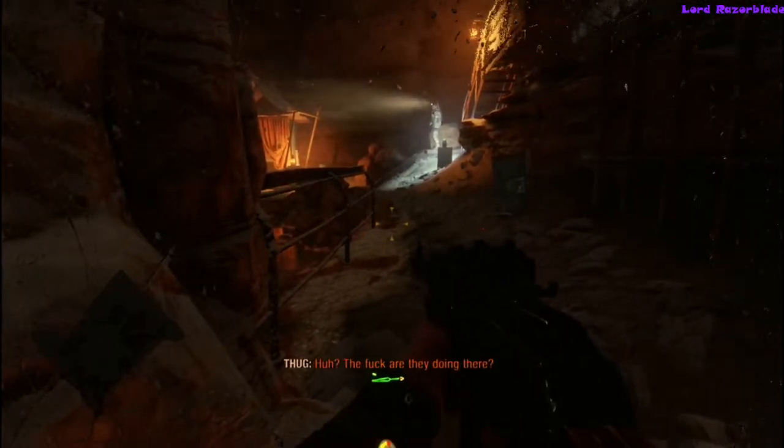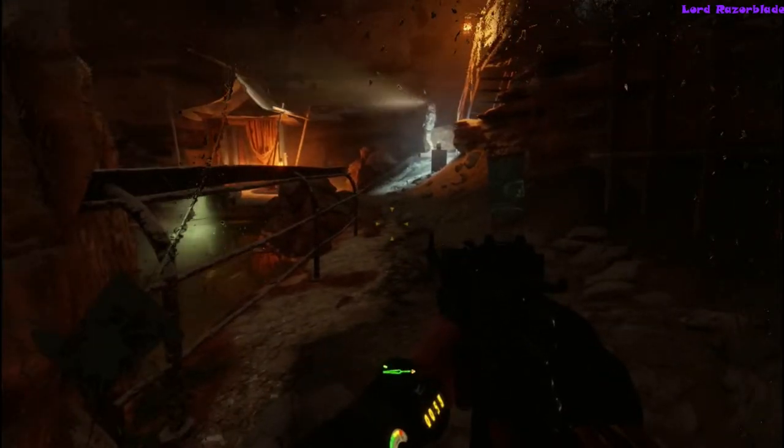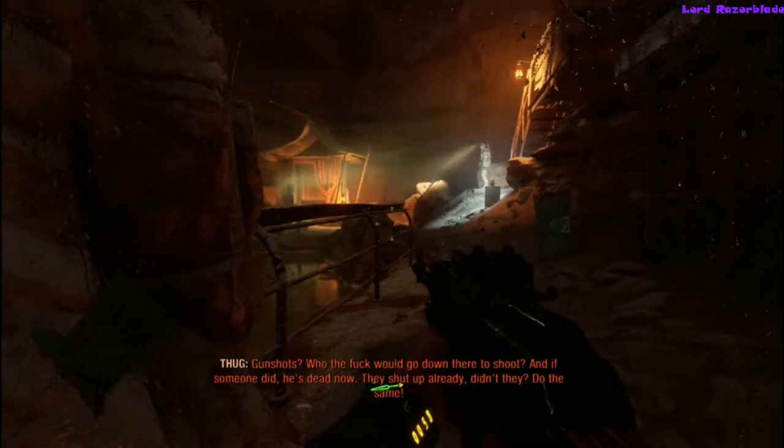Once you have Demir come back with you, you'll also want to take this route — there are other video guides on how to have Demir come with you. It'll be a lot quicker that way to get to the slave and set them free. But enough about that.